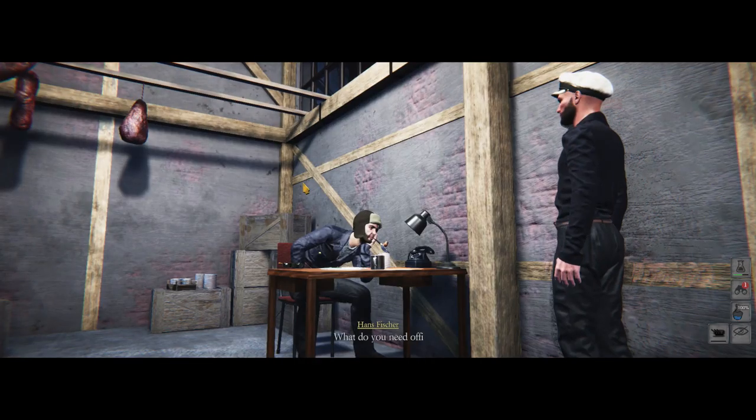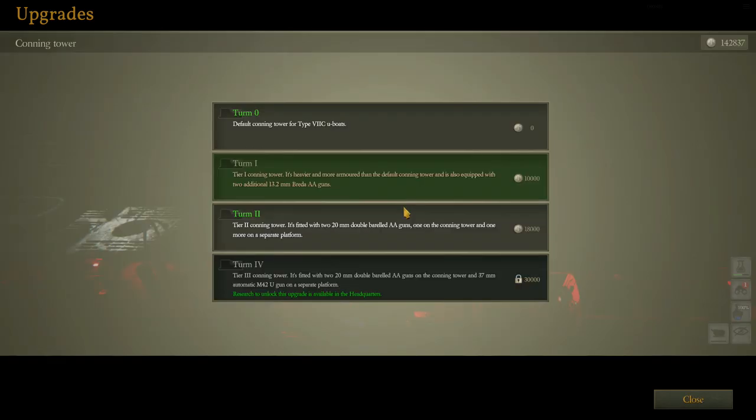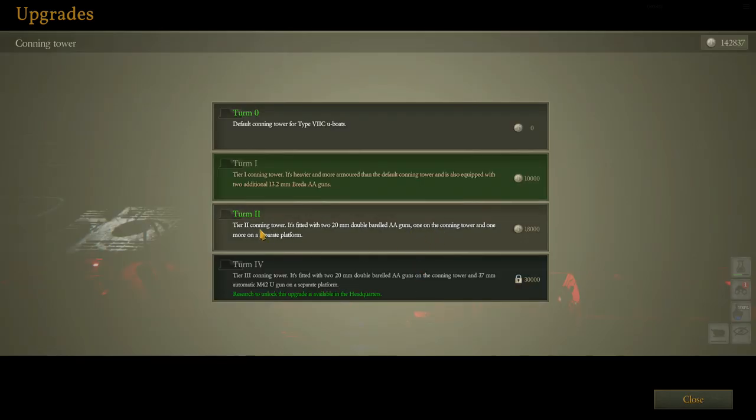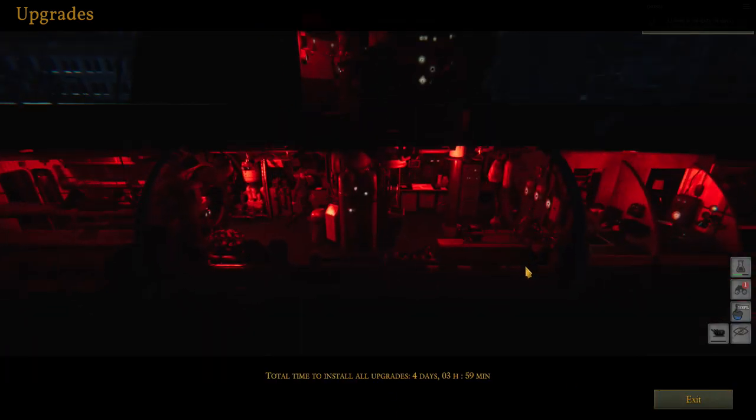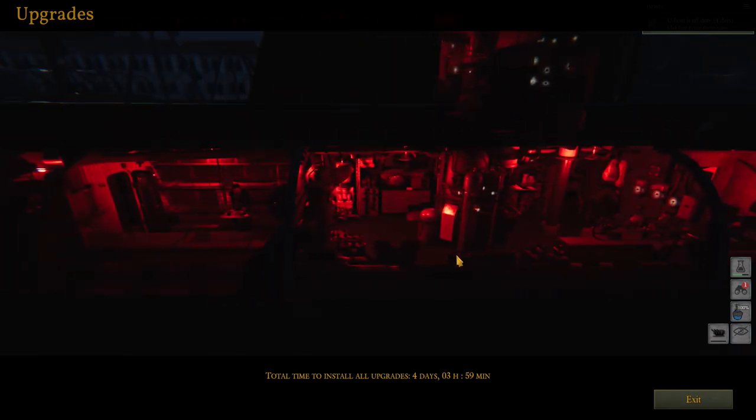Let's get some upgrades. What were we upgrading? We were upgrading the conning tower. Yes, a Tier 2 conning tower fitted with two 20mm cannon barrels with AA guns — yes! While that's getting fixed and fitted, obviously have a bit of rest. We also did some research on aerial reconnaissance. So that should be all we need from there. Look at that — the conning tower has disappeared! You can see the lights, and the bits of the snorkel and radar.